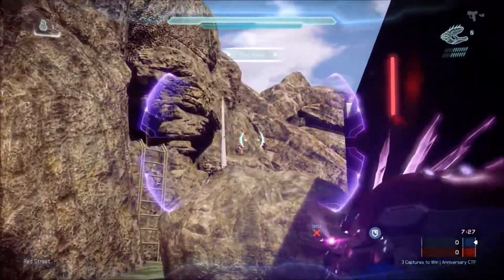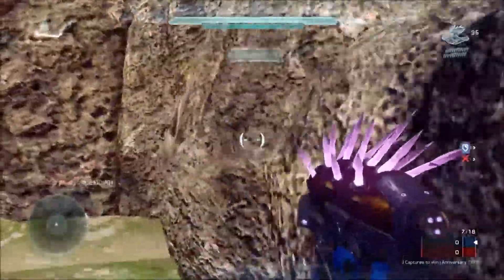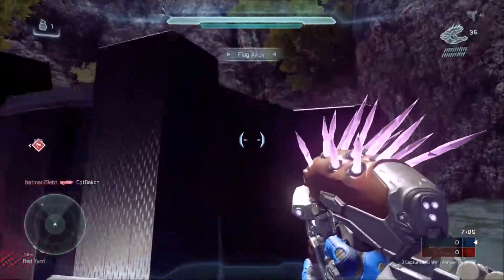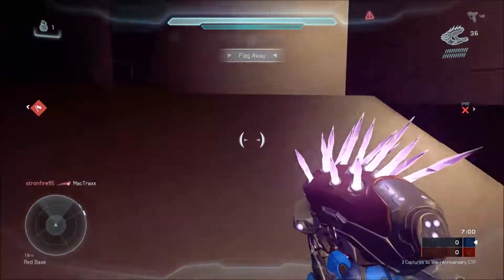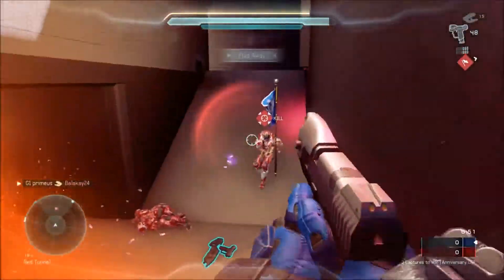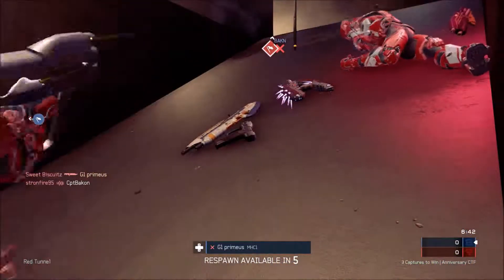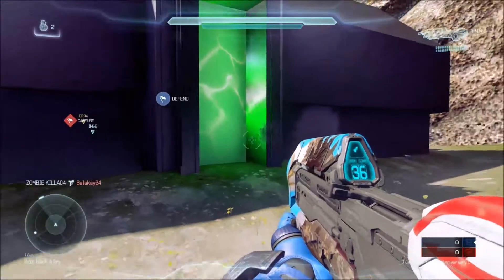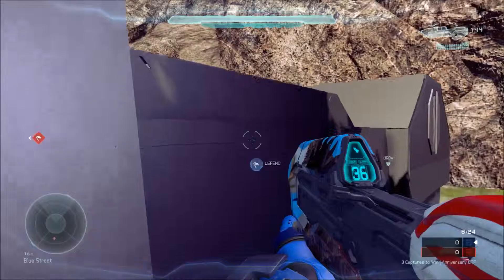With the Combat Evolved maps you have overshields, camos, snipers, and rockets everywhere that you constantly have to keep tabs on. That constant running around means lower-level players in a casual game can get to use these weapons more often, while higher-tier players have to try and control more than one or two specific areas throughout the game. It keeps you more on your toes — there's so much more to try and control at any one point. Once you've got a weapon you can't just sit still; you have to move around to get to the other spots, the camo, the overshield.